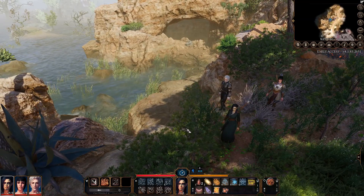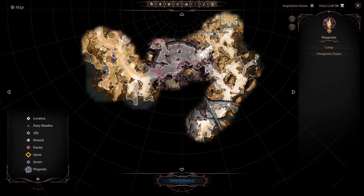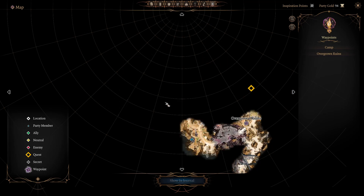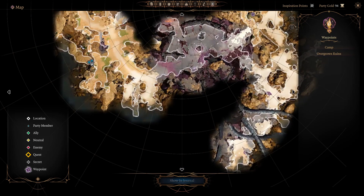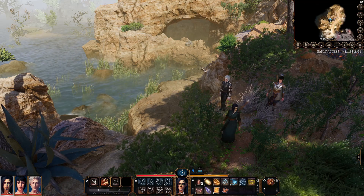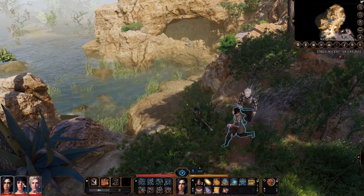First of all, where I am at the moment — so we need to find the map first. Here is where you start and then you need to come to this position. You can see it on the environment, and here is like a small cave, so we are going to jump down — that's the first thing we are going to do.